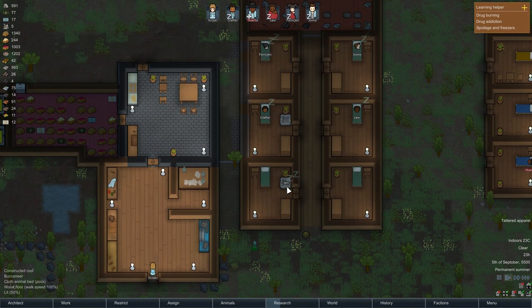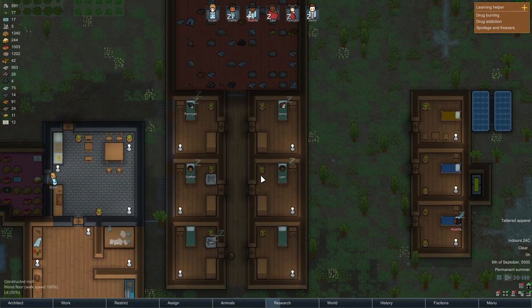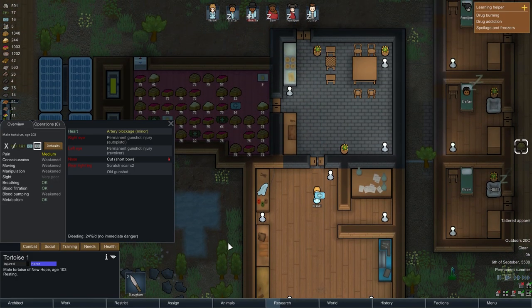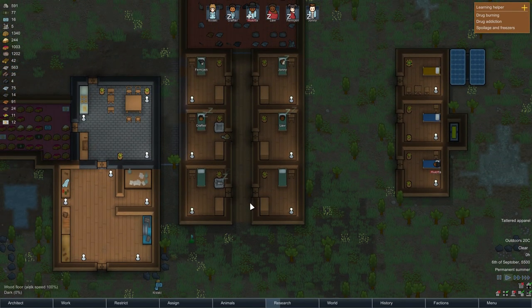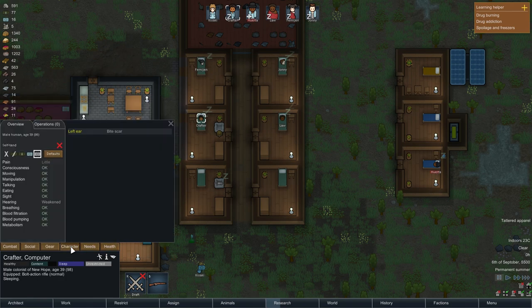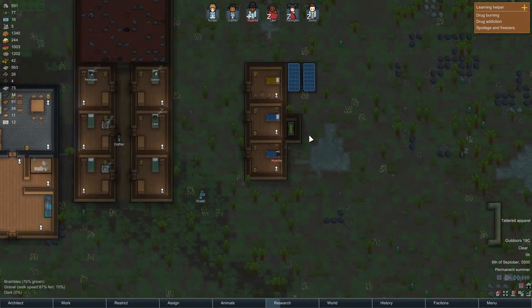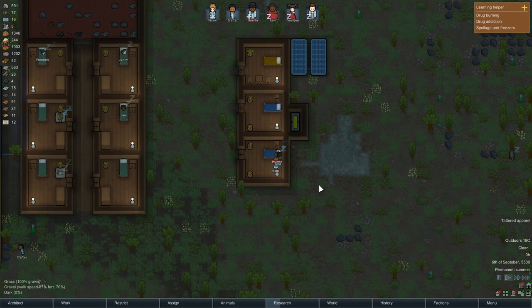Unexpected event, but that's the kind of thing you should expect in RimWorld to be honest. Ferrington — sorry if I'm saying that wrong — she completed Machining, then I ordered Gunsmithing, and now we're doing carpet making.